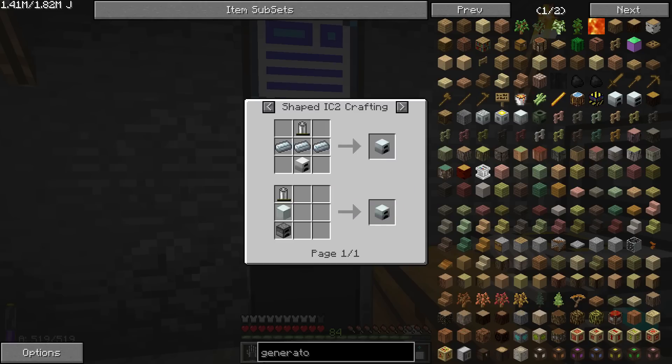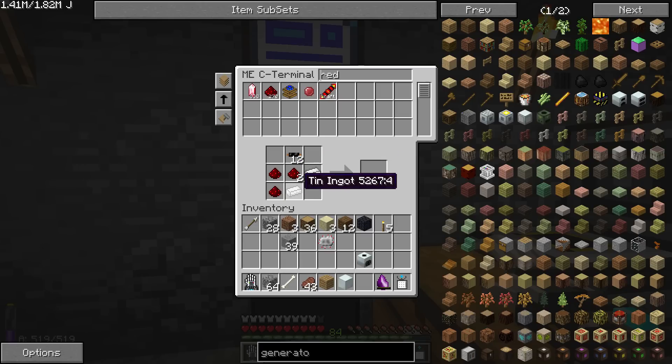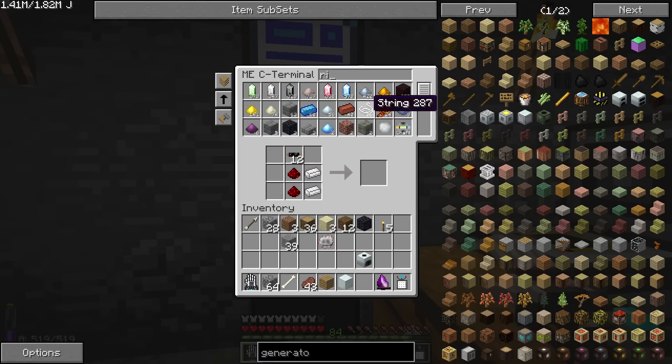I think we want this option — 8 iron. So let's make ourselves another machine block. The battery is going to be tin. Copper wire on top if I remember correctly, and some redstone. I always forget these recipes.